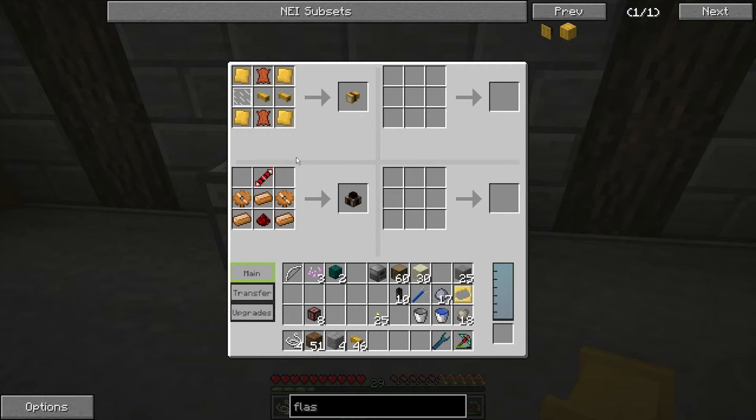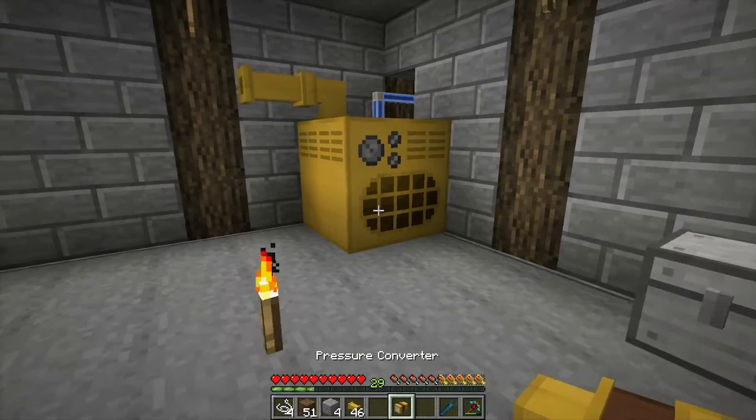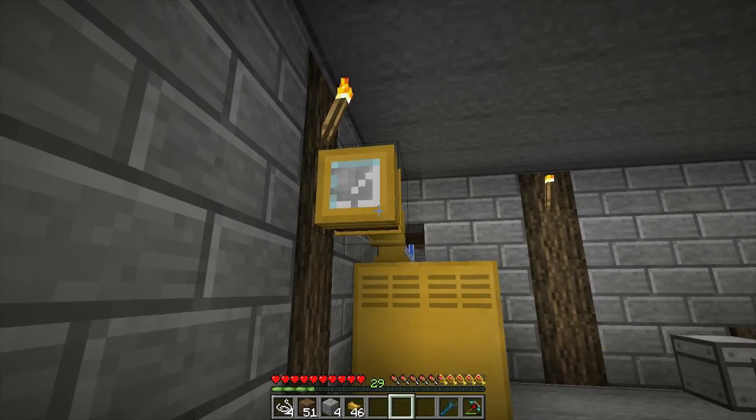To create the pressure converter you're going to need four brass plates or four brass ingots, two pieces of lever, two pipes, and a glass pane. That gets you a pressure converter - just place it onto one of your pipes like that.